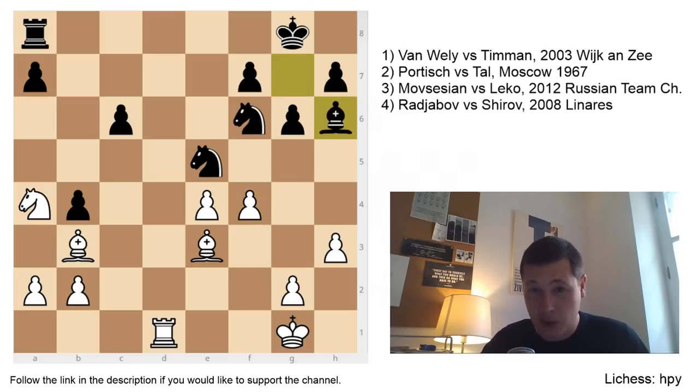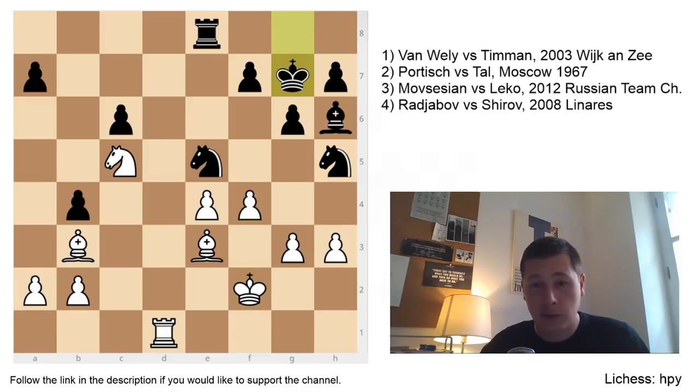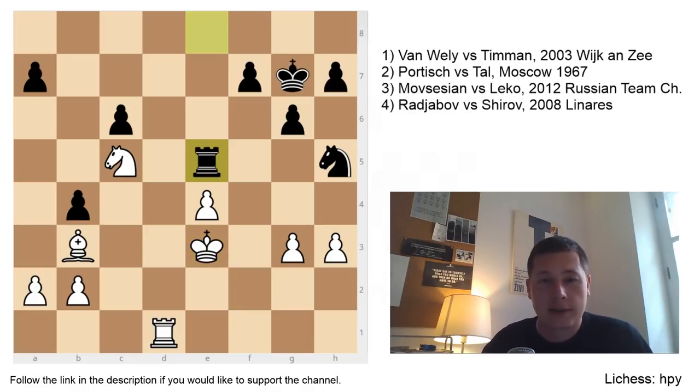He played Bh6 instead, which is more active. Obviously if you take the knight, black takes the bishop with check and black is better. So the continuation is Nc5, simply defending the d7 square. Nh5, double-attacking the pawn, and now simply g3. If you take on g3, then Kf2, your bishop is defended, the knight on h5 is hanging and the knight on e5 is hanging — so you can't take on g3. In this position the game ended, black resigned. The best continuation I could find was Re8, Kf2, Kg7 — simply giving up the piece — and Bxe3, Kxe3, Rxe5, so white is a bishop up.